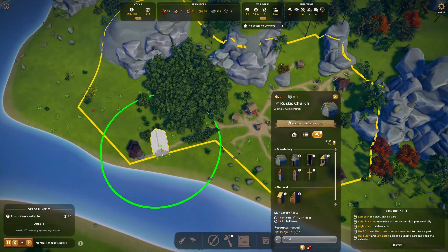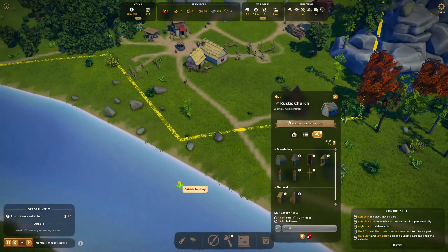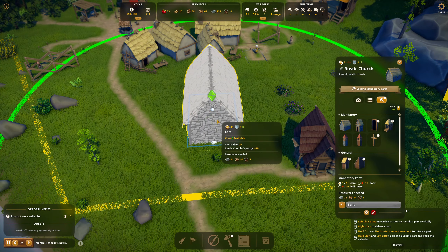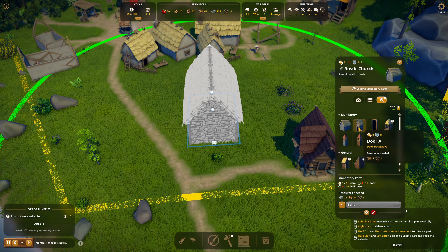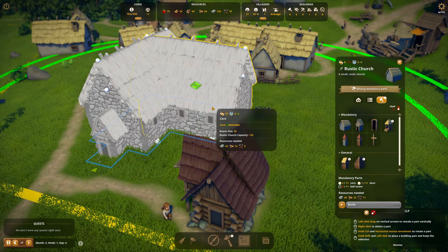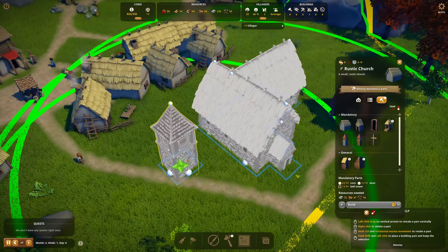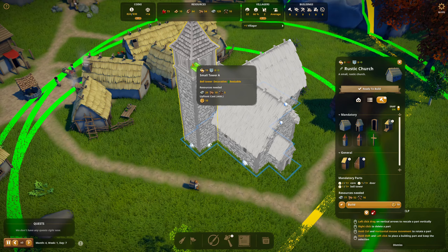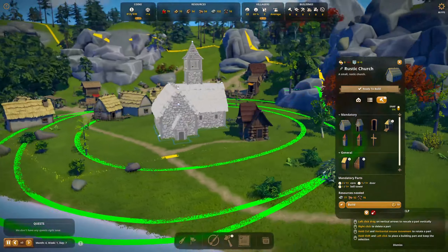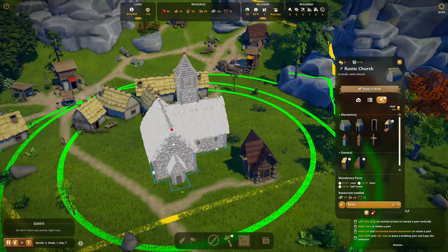I've changed my mind. Where's the pole of churchiness — the monument location. We're going to move the monument over here. Church is going to go here to green up this area. Here's the church core — it holds 20. Here's the door. And we're going to have to put another core because we already have 21 villagers. That should be fine. Then we need the steeple, which we will build out of stone. And there's the steeple right there. There's our first church. We'll put a little cross on the front — only because gargoyles are missing.